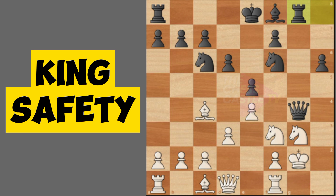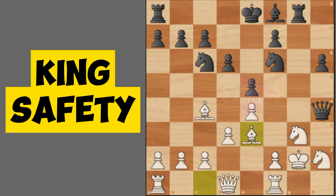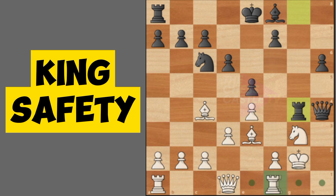We need to simplify the position by trading the queens. For example, we can play knight h2, attacking the queen — there's also a discovered attack on the queen. The opponent doesn't want to trade. We're up on material, so it's important to hold the position and not give the opponent any counterplay. Capturing the knight is in our favor because trading pieces is good for White when we're up a piece.